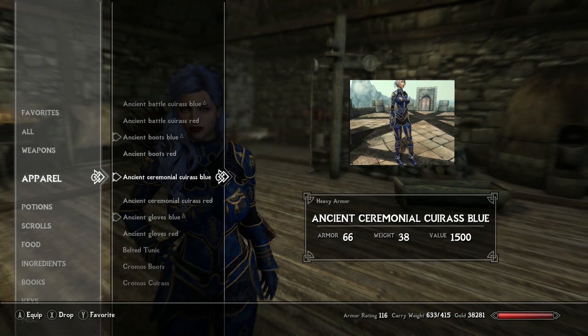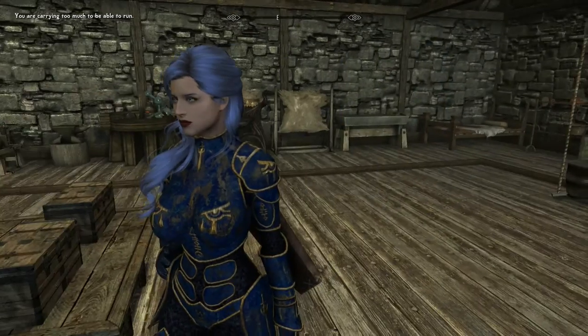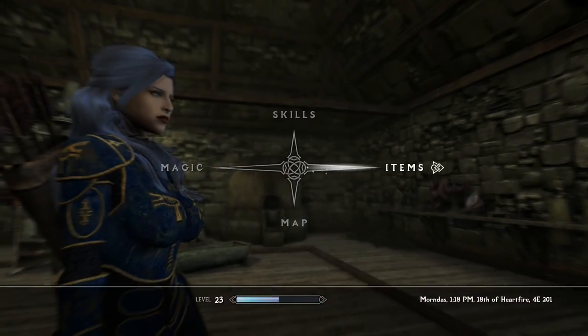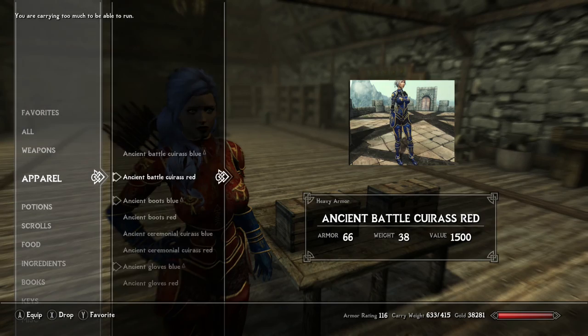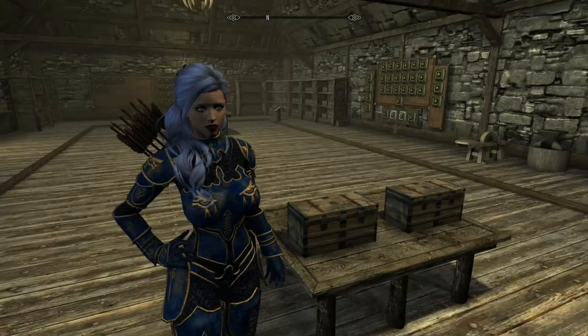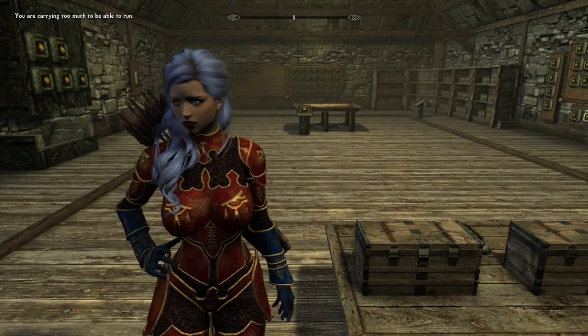What this mod does is add in technically four sets of armor — technically eight, but I'll say four because the only difference is the color and whether you want it with an amulet or no amulet. There is the ancient battle version in blue, and then there is also the red version, and then there is the ceremonial one which also comes in red.